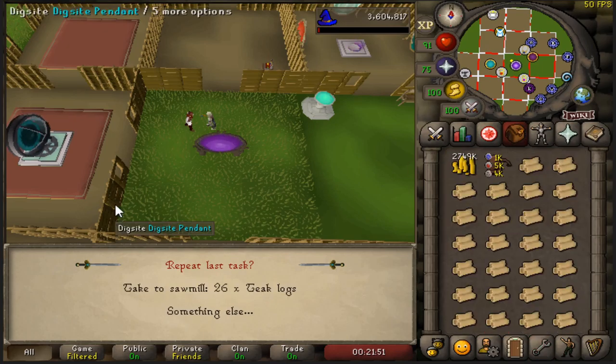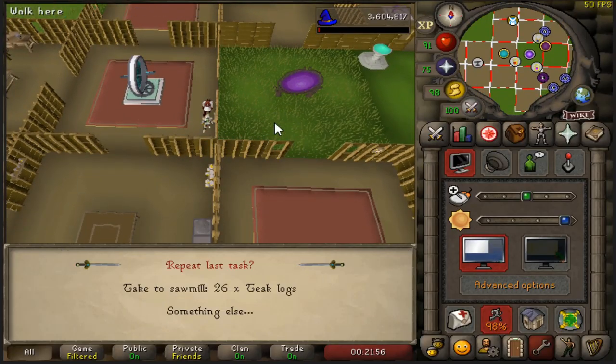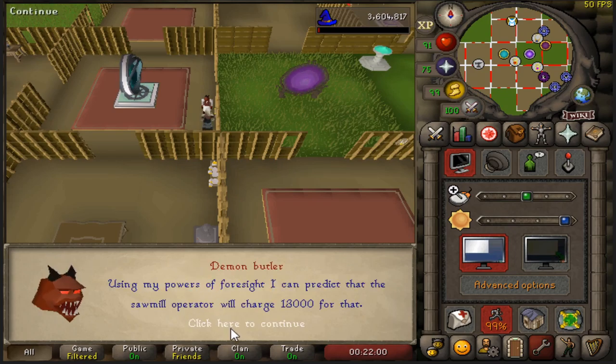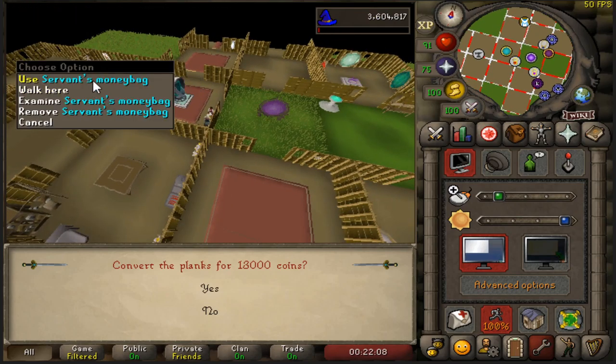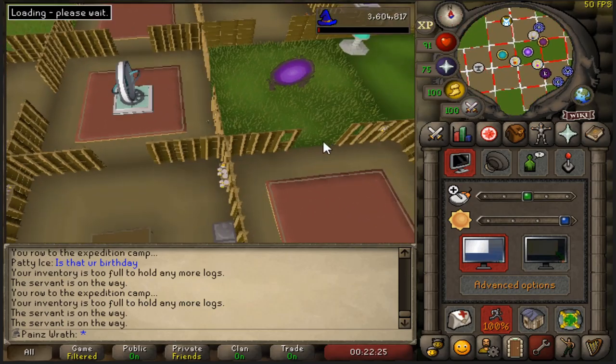I do it this way — I click on my pendant, call servant, and you can see I did not teleport yet; it stalled the process. Once I complete the process, it is going to teleport me. Another good thing to have in your house is a servant's money bag — put money in there. He takes about 10,000 GP every 10 trips, so it skips another interface where he'd ask you to pay him. Once you finish this off, it's going to automatically teleport you to the dig site.